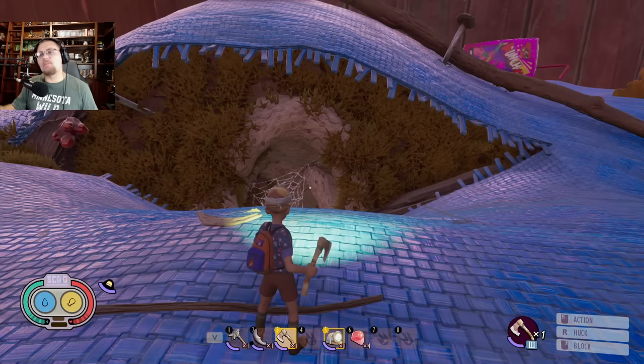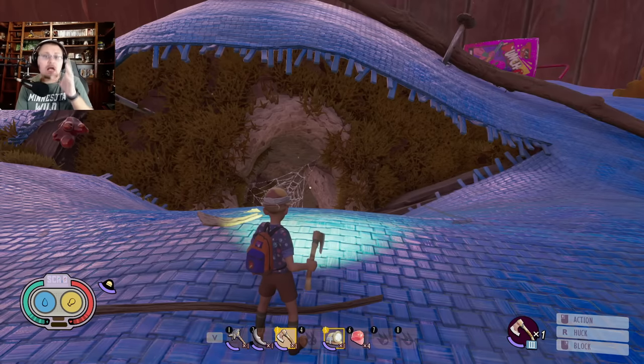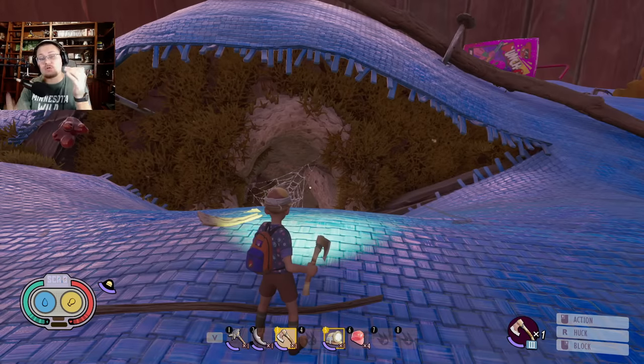Welcome back to another Grounded update video. Today I'm going to be showing you all how to upgrade your weapons past level 7 using the smithing station. It does require some new recipes and new items to be gathered up. If you guys found this video helpful, hit that like button, subscribe, turn your bell notification to all, and leave a comment down below. Let's hop in and talk about it.